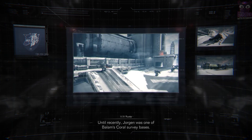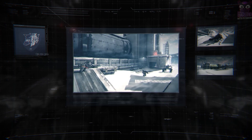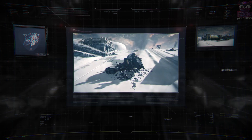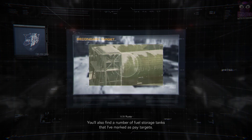Until recently, Jorgen was one of Balaam's coral survey bases. It only took a day for the PCA suppression fleet to commandeer the base. You'll also find a number of fuel storage tanks that I've marked as pay targets.